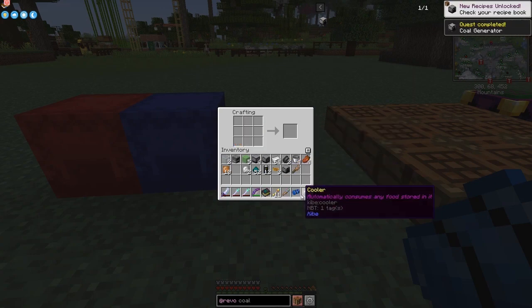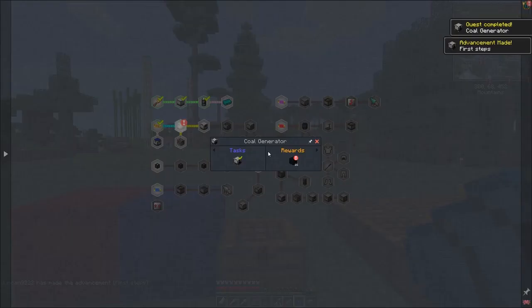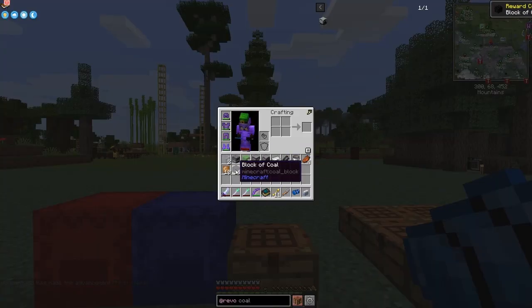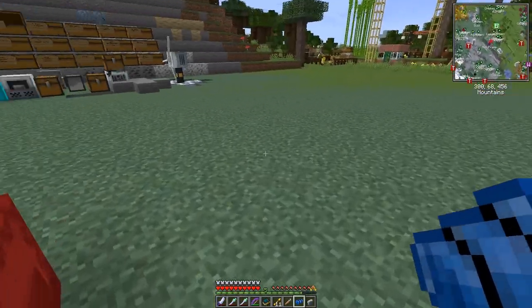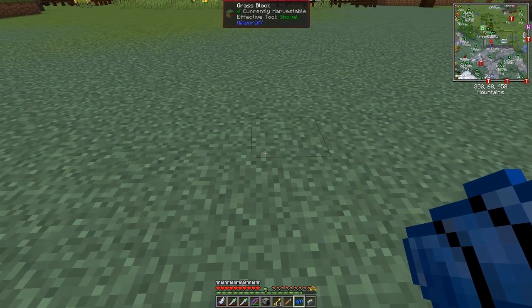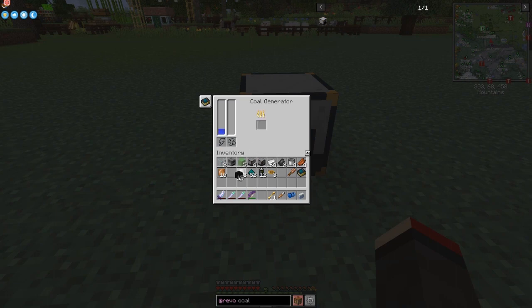That should give us a completed quest. We get 16 blocks of coal - fantastic, so we can put lots of coal into it. Let's set this up - we've got a coal generator, put that down here. As a reward we've got 16 blocks of coal. Let's put one in here and you'll see it's got a cooler and it's got power - 1000. I'm not sure if this stops when it only burns fuel as it needs it.